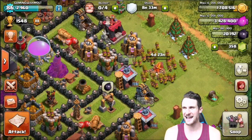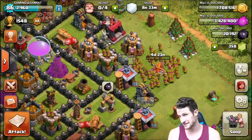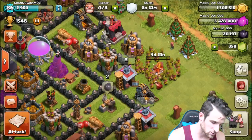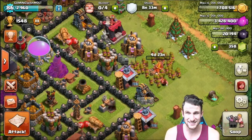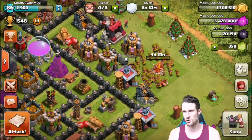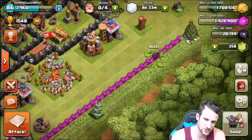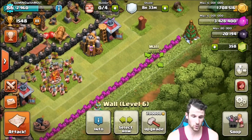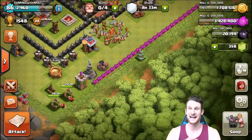Upgrading that — awesome! So we have three million four hundred twenty-eight thousand left. Loons get expensive guys, so I'm not gonna use those. We are going to be doing some Barch. I probably should upgrade some of my walls, but as you can see all of the new ones are already level six. They're already level six — I've just left them in a line here.